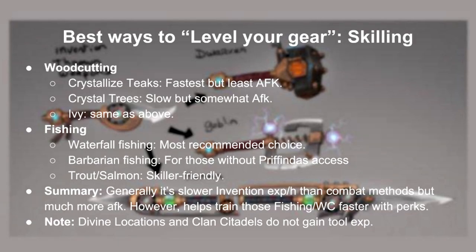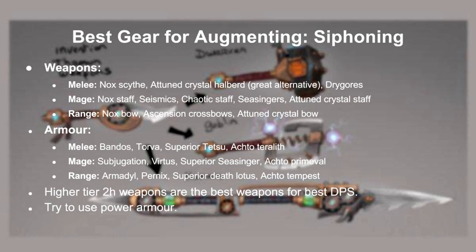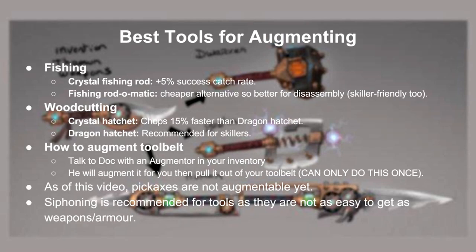There generally aren't a lot of options for skilling because only woodcutting and fishing are available at this moment. For woodcutting, crystallizing teaks is the fastest for invention. For an AFK alternative, crystal trees or ivy are also decent. For fishing, waterfall is the absolute best place. Generally speaking, skilling is much slower than combat. Also note that clan citadels and divine locations do not level up augmented tools. Here's a list of what's the best gear for disassembling. I would only suggest weapons that cost below 1.5 mil GP. Armors are generally fairly expensive. Try to use 2H weapons over dual wield weapons for best AOE abilities. For siphoning, you should just prefer the highest tier gear you own. Armor doesn't really matter here, but having power armor can add a little DPS. There aren't a lot of tools for augmenting, so just pick the higher tier tools and siphon instead. If you have a dragon or crystal hatchet in your tool belt, just talk to Dock with an augmenter in your inventory and he'll augment it for you — it can only be done once however.